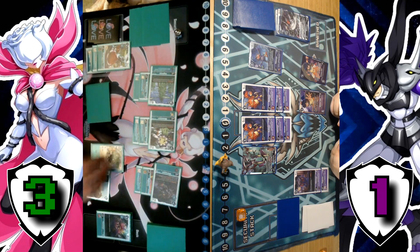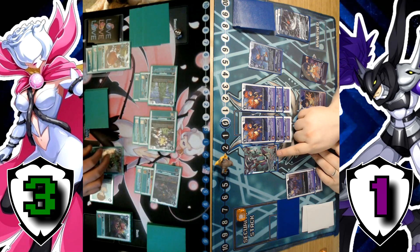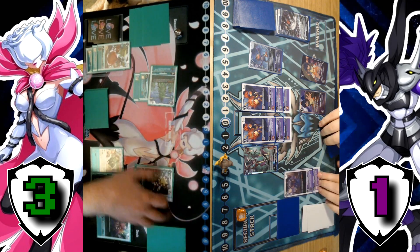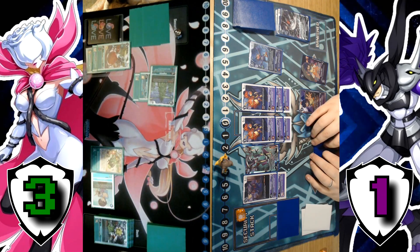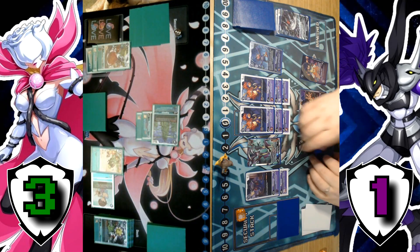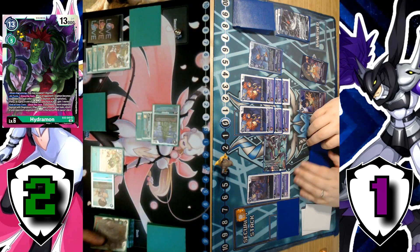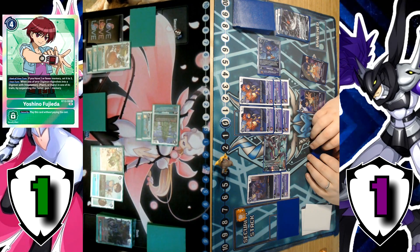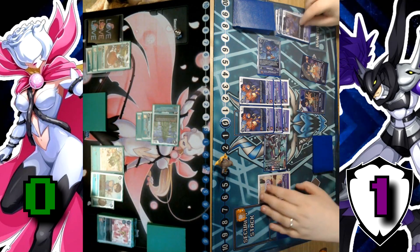Everything can finally unsuspend. Drawing. End of Big R's turn — delete all Digimon with the lowest play costs. Falco and others get removed. Scoring with Ravemon Burst Mode at 15k — one check. Swinging with Falco — one check, hitting Yoshino. Another Falco swing — one check, hitting Lala at seven. Nice — and swing with Peck for game! Game one goes to the Rosemon Burst Mode side.